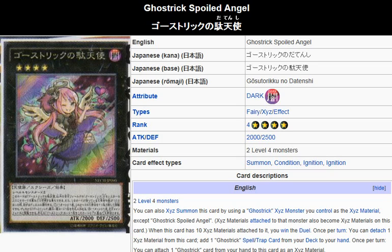What we're looking at here is Ghost Trick Spoiled Angel. It is a dark fairy Exceed effect monster, rank 4, attack 2000, defense 2500. Its description: 2 level 4 monsters. You can also Exceed summon this card by using a Ghost Trick Exceed monster you control as the Exceed material, except Ghost Trick Spoiled Angel. Exceed materials attached to that monster also become Exceed materials on this card. When this card has 10 Exceed materials attached to it, you win the duel.